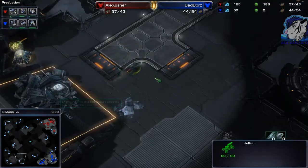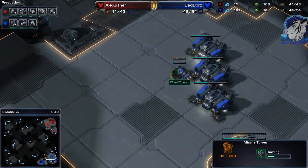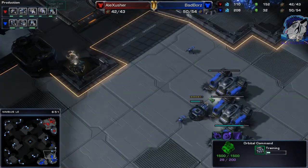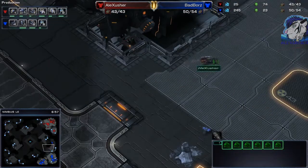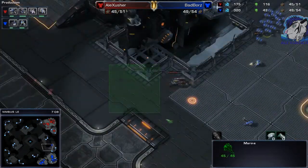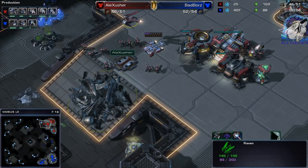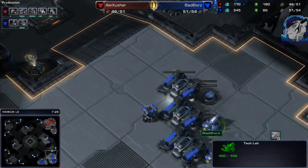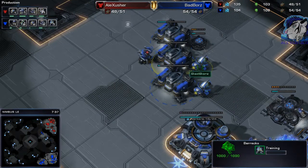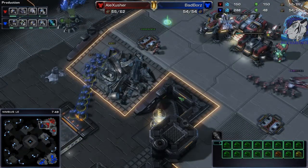My base is finally coming down, and with the Hellion I can see where he is. The debris is finally cleared. He's producing missile turrets expecting Banshees - but I think those turrets are too late. He's moving out with marines, maybe trying to catch the Banshee. He doesn't get it. With the Hellion I can see the many marines - marines aren't great against tanks and a Raven with PDDs and auto turrets.